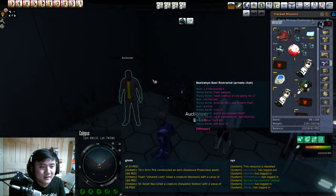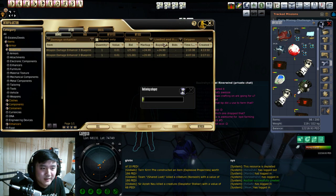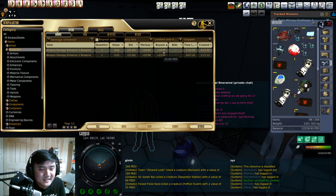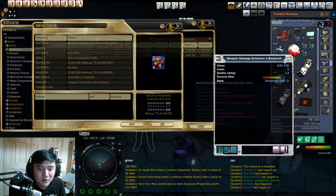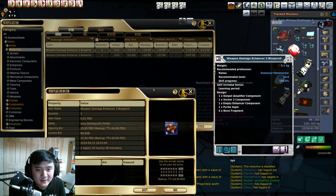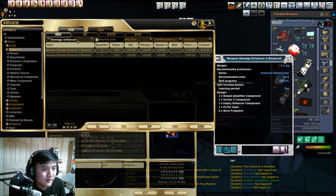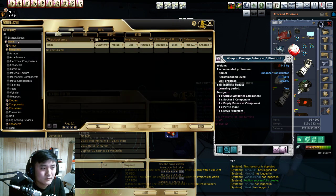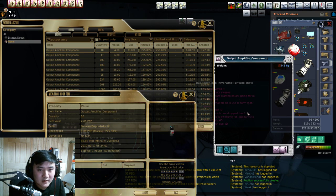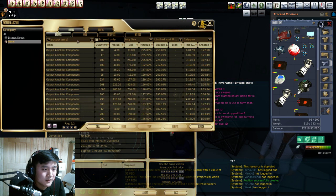If you want to craft enhancers, here's a good one: damage enhancers. You might think blueprints are expensive and non-existent - they're non-existent because they're actually profitable. If you click one, you might say it takes output amplifiers, pyrite, and nova fragments - the markup on those is insane. But remember the weight of those materials. Output amplifiers are each only 4.4 PED.